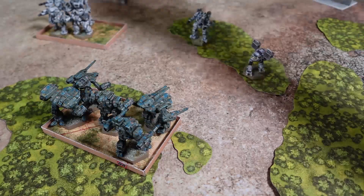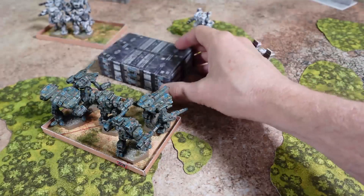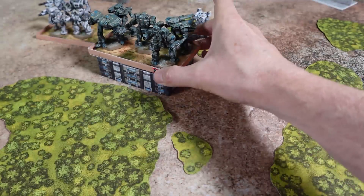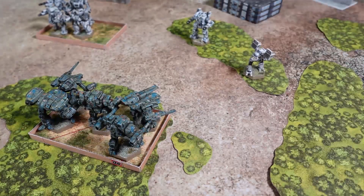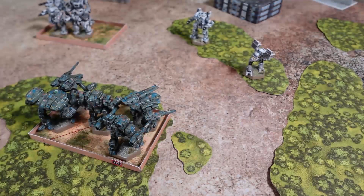One nice thing about the Alpha Strike terrain is these nice buildings. If you have a jumping unit, for the most part they fit — you can jump them on top of buildings. So I'm really excited about what Catalyst already provides. In the meantime, while you're waiting for the Battle Force and Alpha Strike mash-together rules, you can definitely just download your trees, cut them out, and use them in some Alpha Strike games.